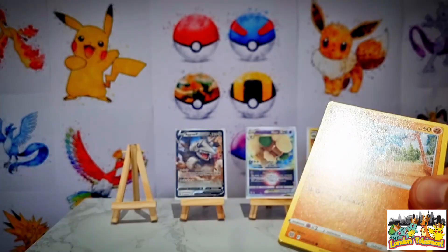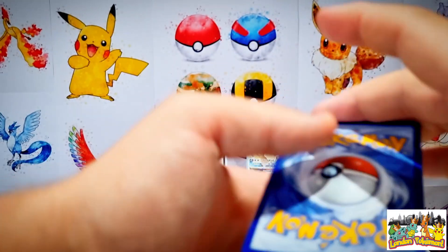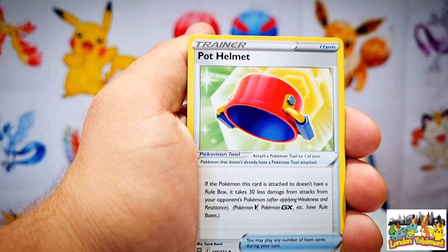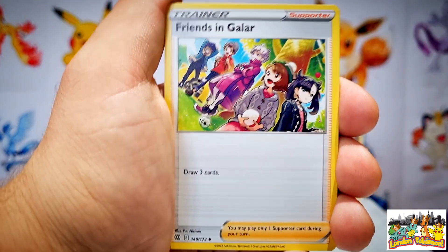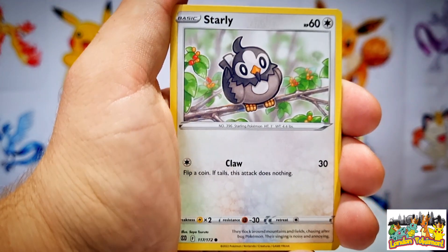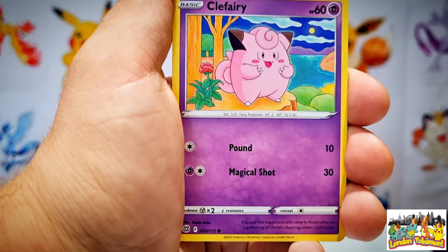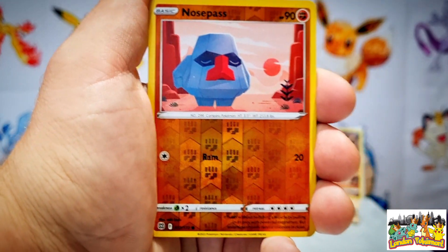Let's open up this booster and see if any heat lays inside. There's the code card for you all at home - we'll chuck that to the side and do four rounds to the front. We kick start this booster off with a fighting type energy. Can we go four out of four in our Brilliant Stars booster packs? We move into a Pot Helmet trainer card, an Exeggutor, a Friends in Galar trainer card, a Riolu, a Starly, a Milcery, and a Clobbopus, then a Clefairy as we reach our trainer gallery slot.